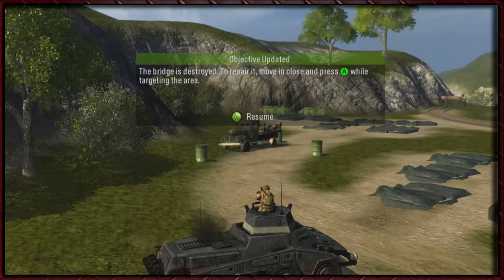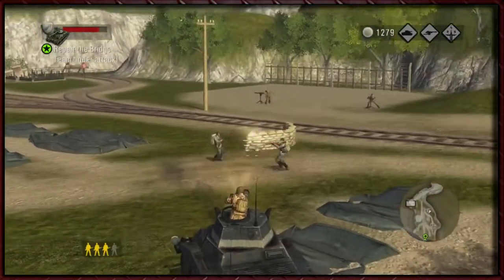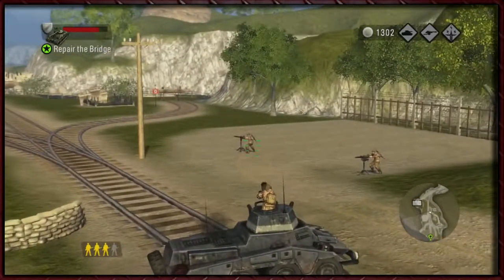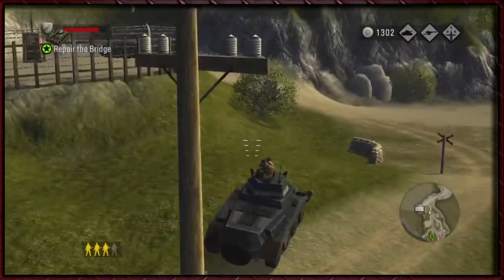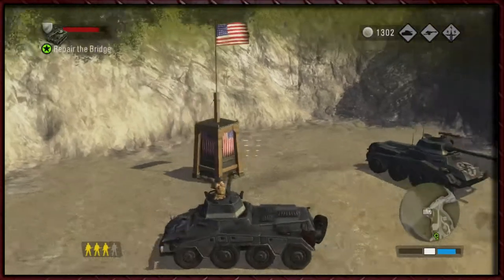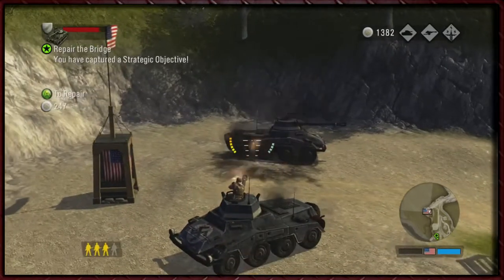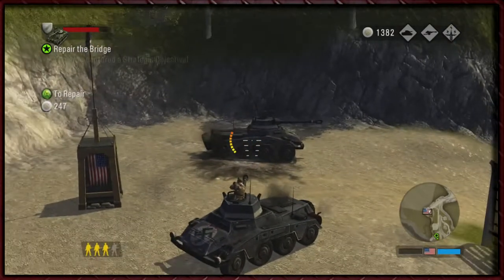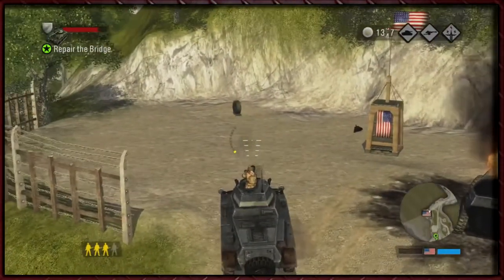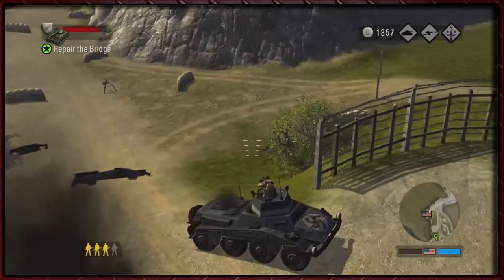The bridge is destroyed — repair it. These guys are going to just keep dropping in, which is great. Get on that gun turret. The machine gun doesn't actually hurt these armored vehicles at all — you can see because the repair cost isn't going up. Let's get another soldier. Come join this man's army — it's good for you, plenty of room.